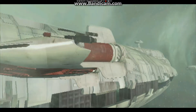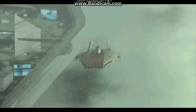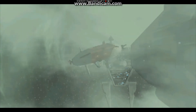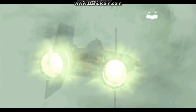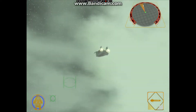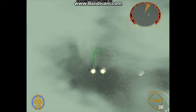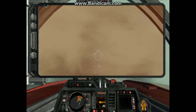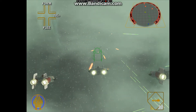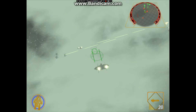We're almost out of this mess. If we can just make it through this nebula, we're all clear. I've got a bad feeling about this. We're entering the nebula. Keep your eyes peeled. Turn on your targeting computers to identify enemy targets. Pulling up my targeting computer. Enemy fighters approaching from the nebula. Awaiting your orders, Luke. Go after those TIEs. You got it, Luke.